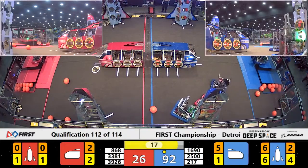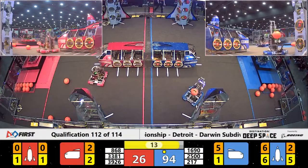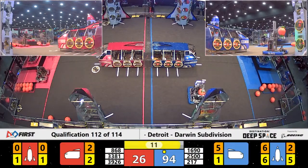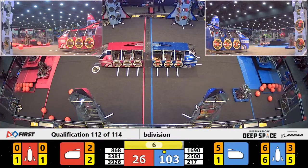Here in our endgame, we're seeing Emperors heading up to level three of the HAB for the Red Alliance. We're seeing Tech Hounds trying to make it up to level two. And we're seeing their final partner, Droid Rage, parking on level one.